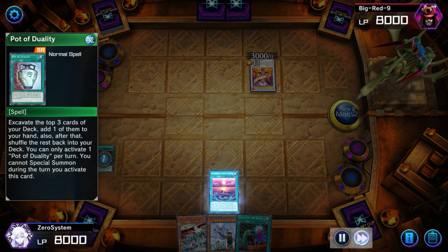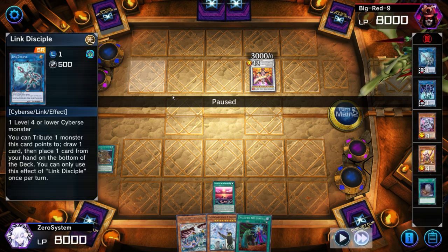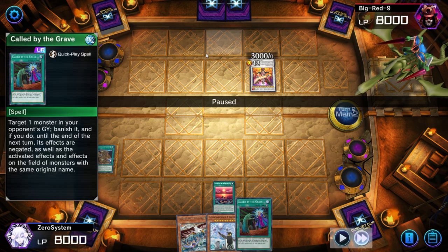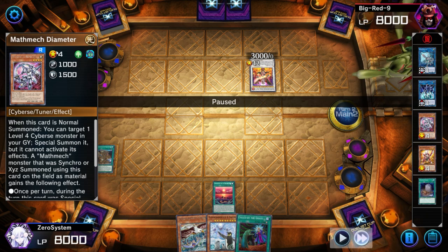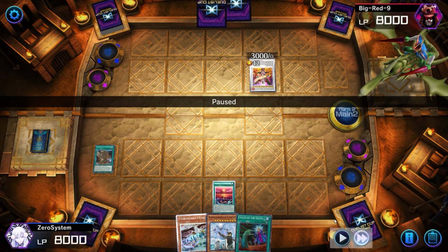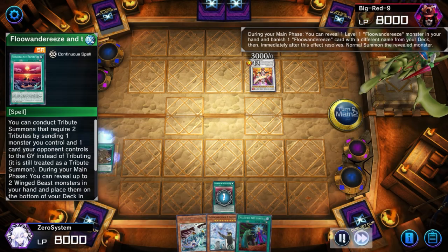They probably should have just let everything get banished and kept the Super Factorial, because the follow-up through Laplacian was probably going to be stronger. When looking at their graveyard — if they Super Factorial and try to bring out Laplacian, we would Called By one of the materials, likely Diameter. This prevents them from getting the omni-negate effect of Diameter on the XYZ monster and also shuts down the Diameter they brought to hand. So at this point I'm in an amazing position — I have Map and Unexplored Winds.